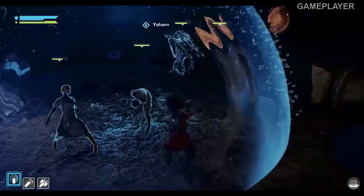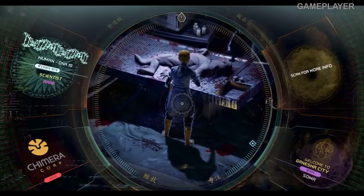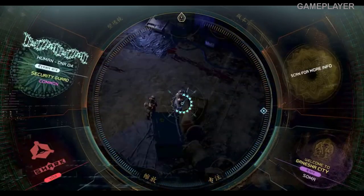Trapping foes in a time-slowing bubble, for example, or freezing them in place with chained electricity. Enemies can also use augments, like these scientists who can heal their soldier buddies with augmented bullets, so you'll want to get a close look at who's carrying what and plan your strategy accordingly.